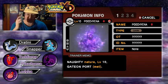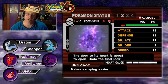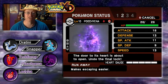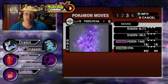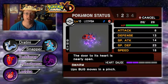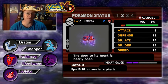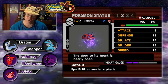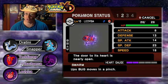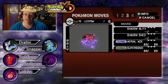Dratini's moves are Iron Tail, Dragon Rage, Thunder Wave, and Ice Beam. First up for our Shadow Pokemon, we have the Poochyena that we caught back in Gateon Port, at level 10 right now. She has the Run Away ability. Her Heart Gauge is empty, so we're about to purify her very soon. Moves are Shadow Blitz, Shadow Hold, Poison Fang, and Howl. Next is Ledyba, also from Gateon Port at level 10, with the Swarm ability. Her Heart Gauge still needs a little more to drop — that's what these next few trainer battles are going to be about. Battling is the best way to purify Pokemon and lower the Heart Gauge.